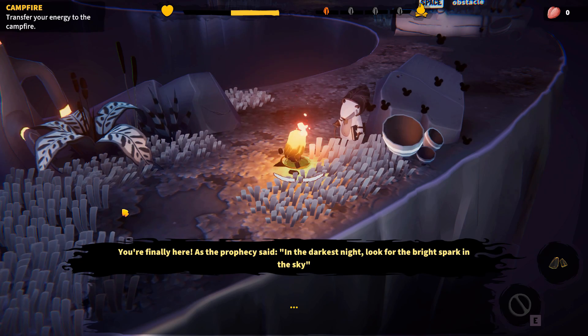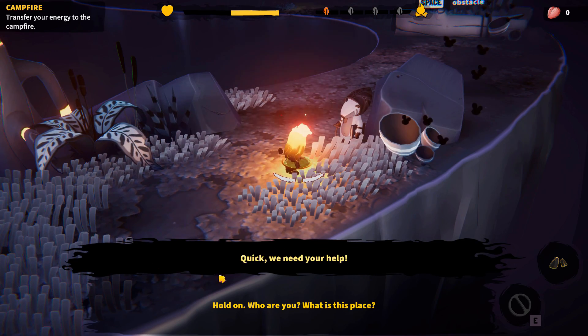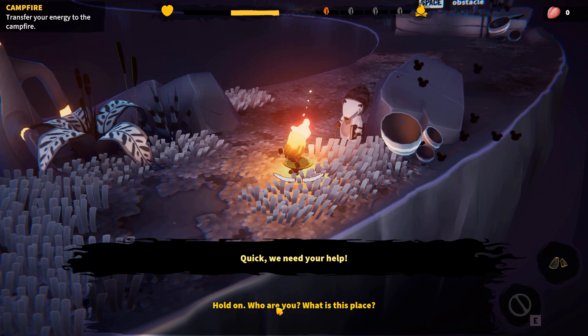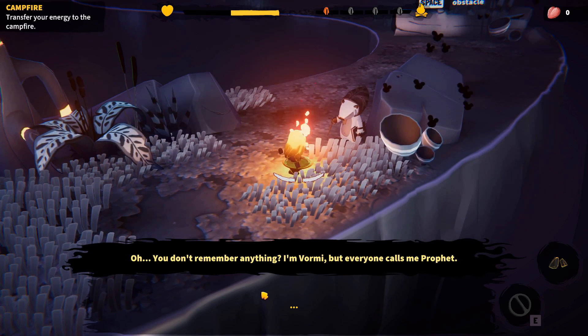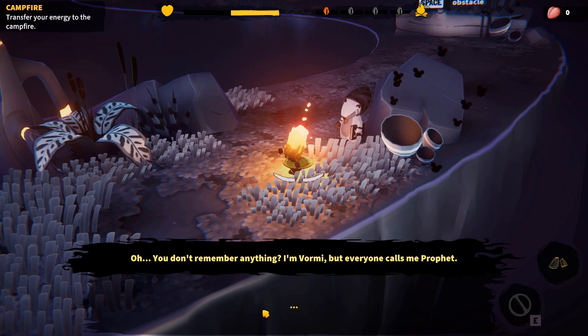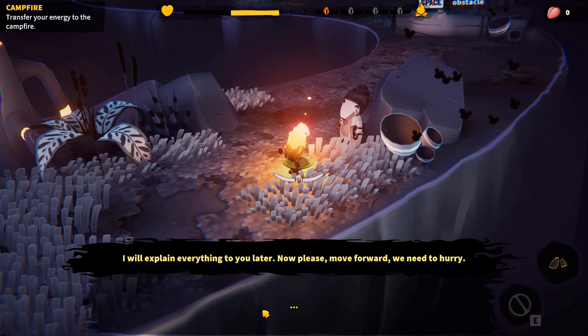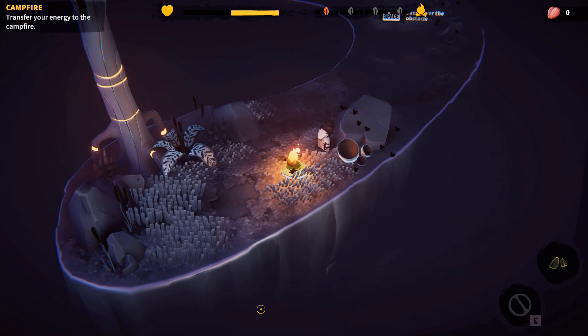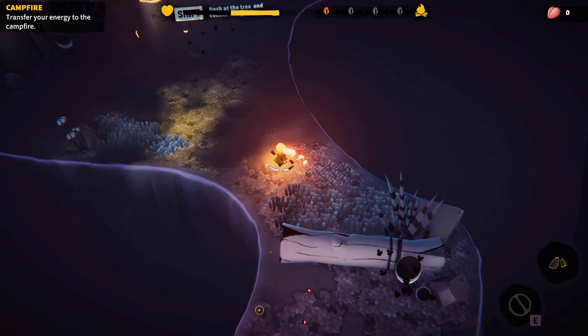A cutscene plays: 'In the darkest night, look for the bright spark in the sky. Quick, we need your help.' 'Who are you? What is this place?' 'Oh, you don't remember anything? I'm Vormy, but everyone calls me Prophet. I'll explain everything to you later — now please move forward, we need to hurry.' A little bit of tutorialising begins.